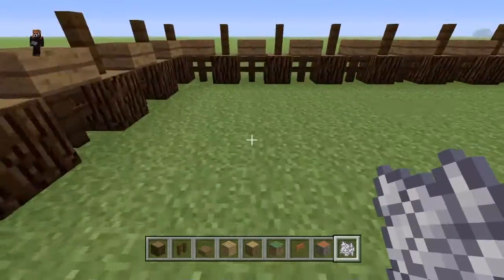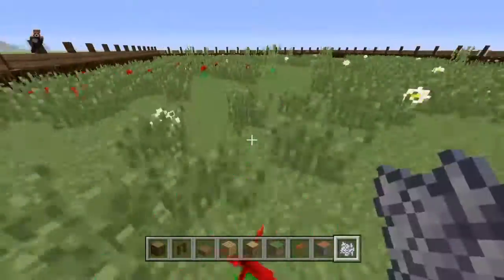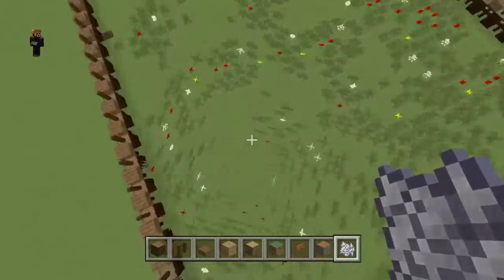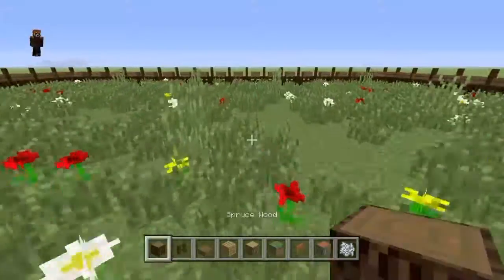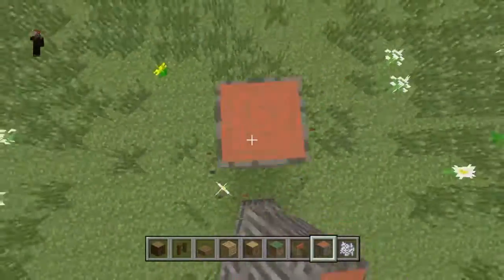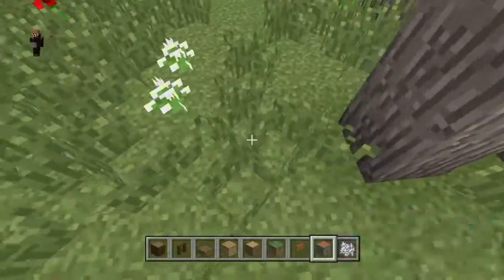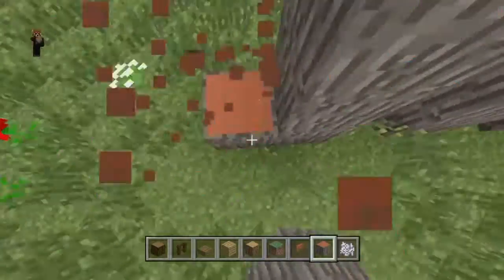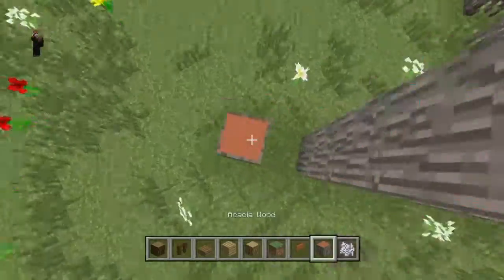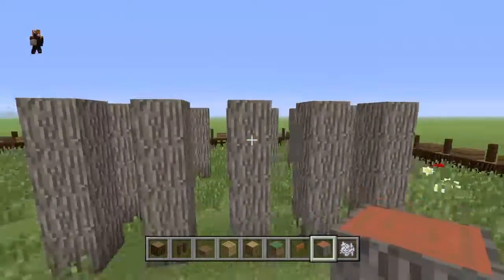Now we're going to get some bone meal and just grow out this area to make it look more like a garden in the wild. After this the next part is going to be the house. You could do whatever kind of house you want — I just wanted to do this style. To me this house looks best with the garden, but you can do whatever you want.